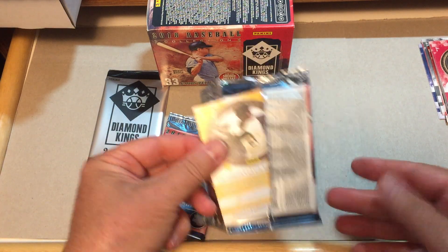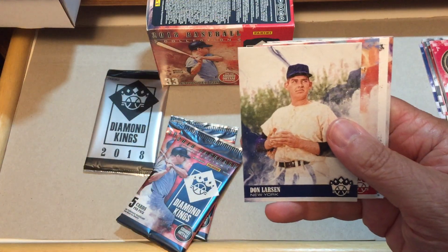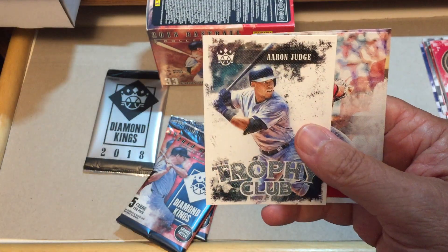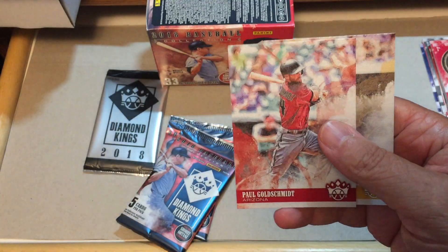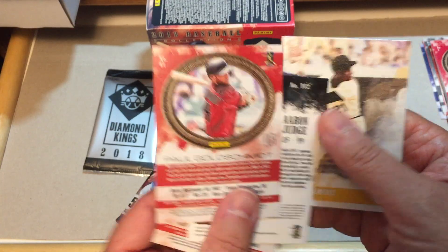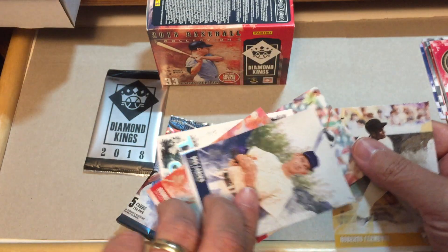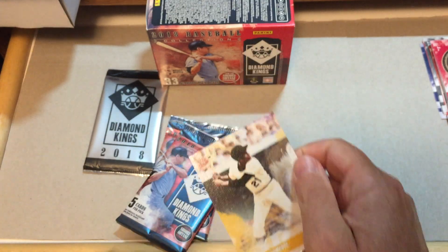This pack feels normal. We have Don Larson — pitched a perfect game in the World Series. Andrew Benintendi. Aaron Judge Trophy Club — nice looking card, insert there. Paul Goldschmidt. And here's a look at the back — pretty nice, it's got a kind of a framed old-fashioned picture frame of the picture that's on the front. And Roberto Clemente.